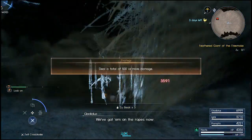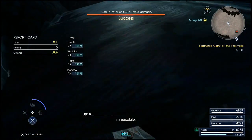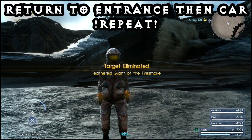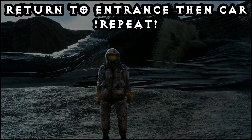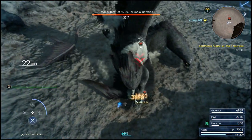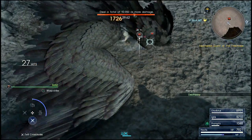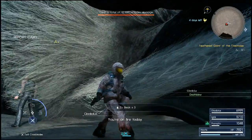I found the zuu incredibly easy - I was expecting quite a bit more of a struggle. He is weak to fire and Armiger really cleans him up. It's a breeze. You're not going to get the zuu beaks every time, but if you use item-find food or items that make it easier for items to drop, it's going to be easier. This is a really quick process and with that teleport loop set up, it's going to be even faster.